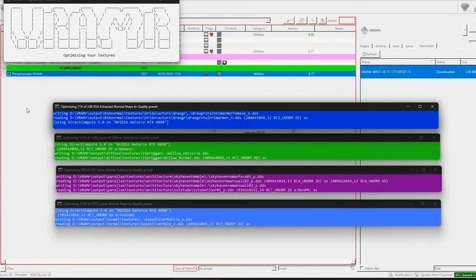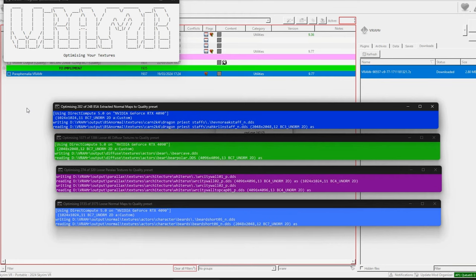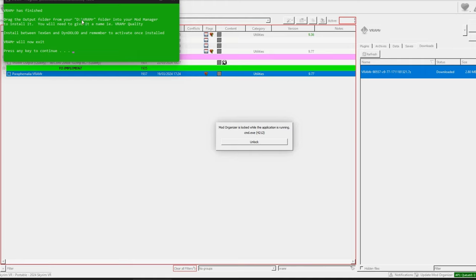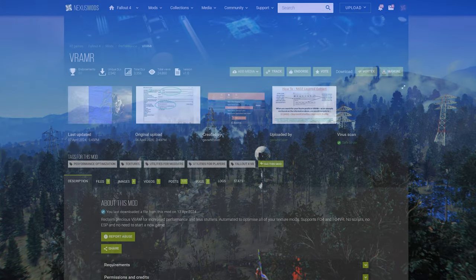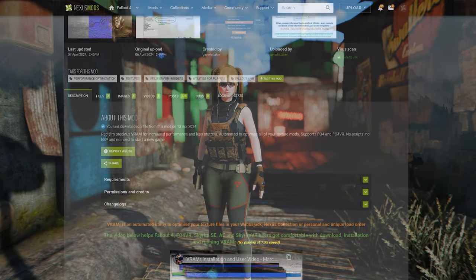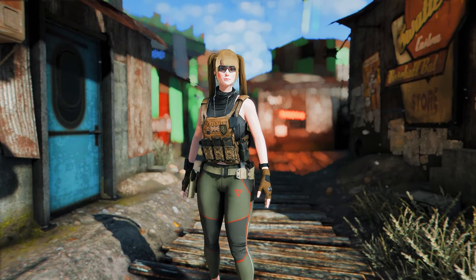VRAM R optimizes texture files for your Wabajack, Nexus Collection, or personal and unique load orders. The process involves registering this utility in your mod organizer or Vortex, and then running it, as detailed on the creator's mod introduction page. Although not a mod itself, this utility program has been introduced to help automate the optimization of texture mods.